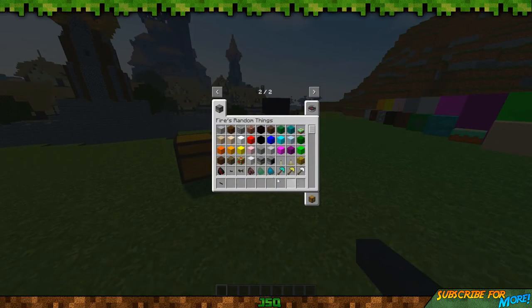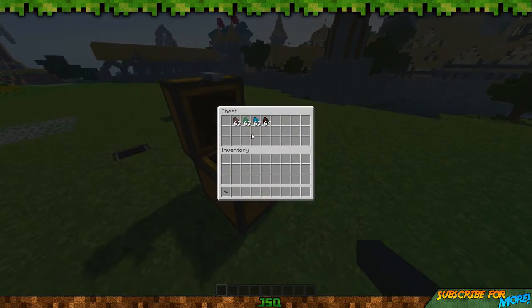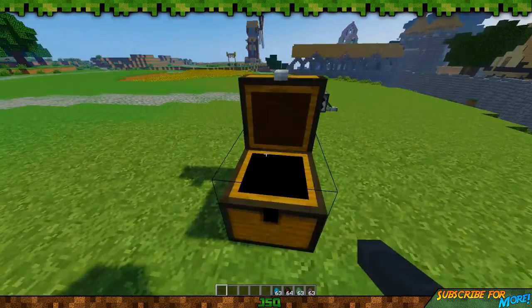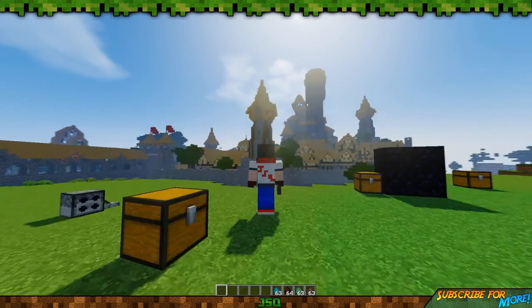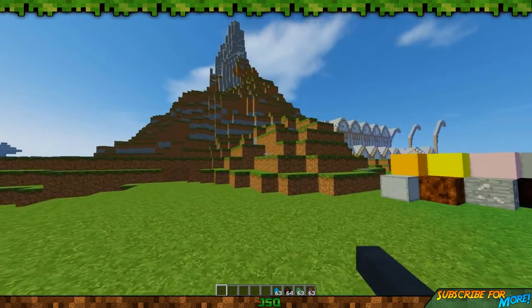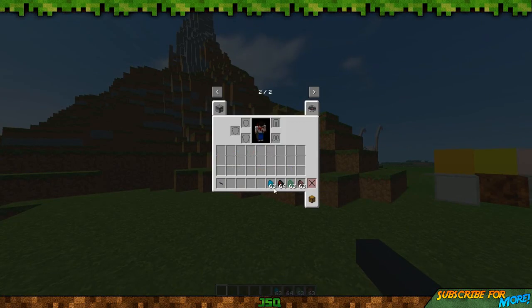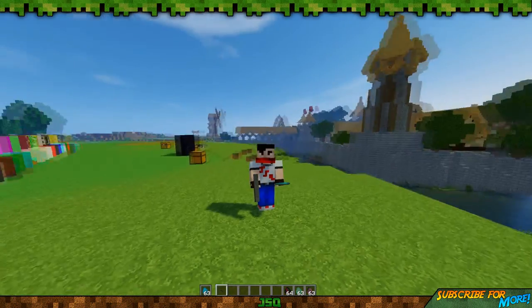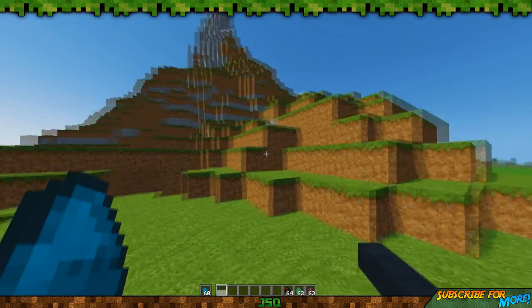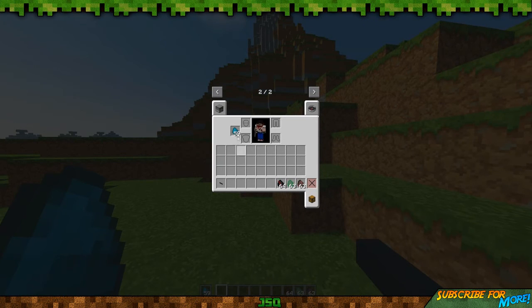Let's try the bazooka. It uses coal as ammo — standard coal, destabilized coal, restabilized coal, refined coal, and charged coal. I was randomly right-clicking and it wasn't shooting anything. Look at the bazooka — it looks like a little stick in my hand, like a little handgun, but it's actually a bazooka. To shoot it, you have to put the coal into your offhand slot, since this is for 1.9 plus.